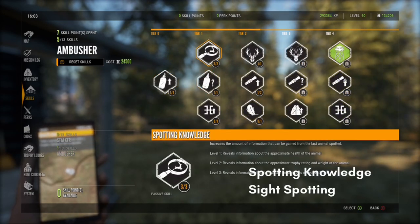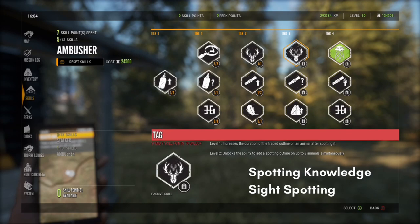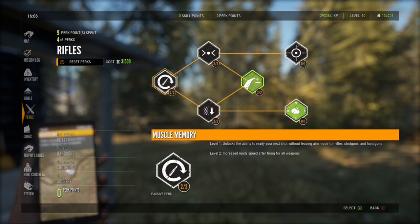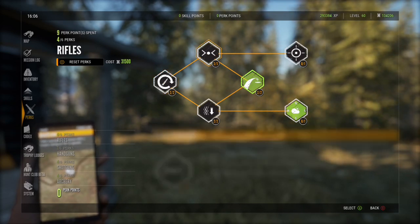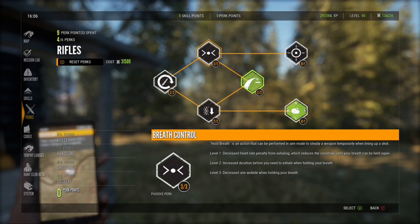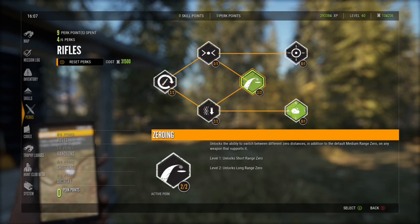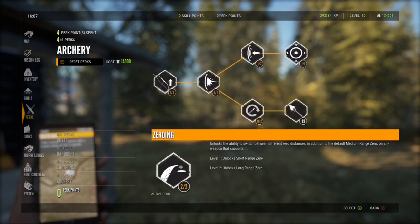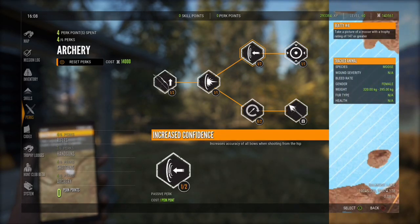Now we're in ambusher, and the two most important here are spotting knowledge and sight spotting — those are the ones you want to get as soon as you possibly can. Perk points are broken down into four weapon categories and they're there to power up whichever weapons you like to use. So if you love to bow hunt, you can put a bunch of perk points into bow hunting — you can customize your character the way you like to play. Some perks, even though they're under a certain category, apply to all weapons. I will go into far greater detail on skills and perks in a separate video.